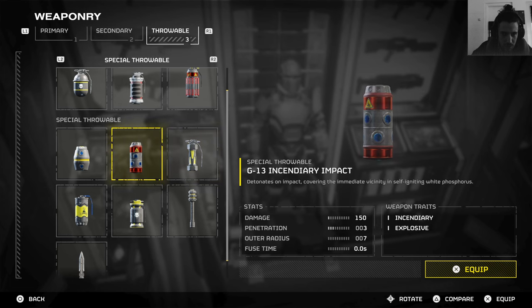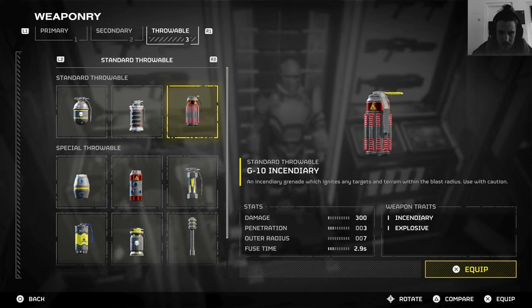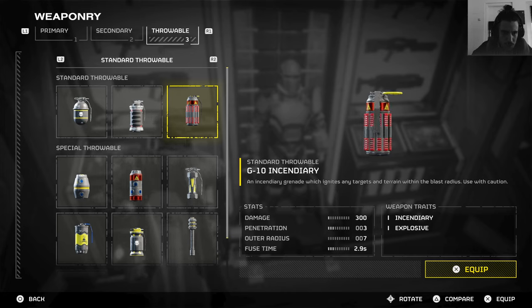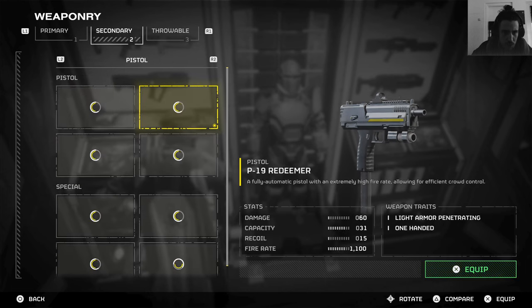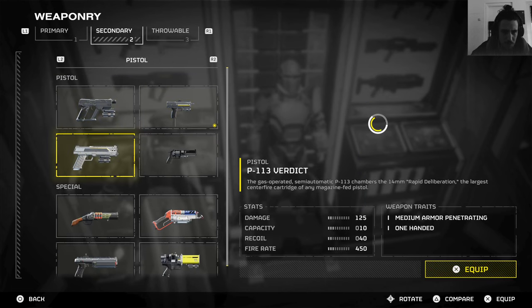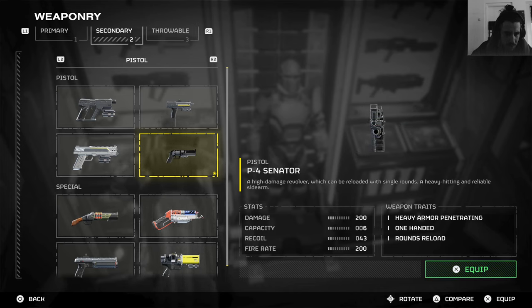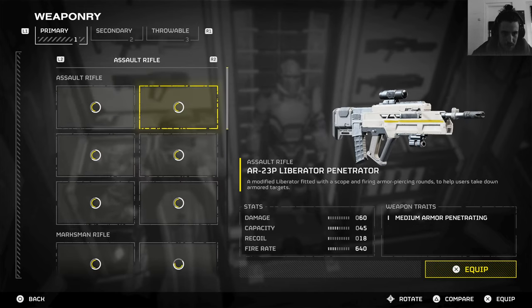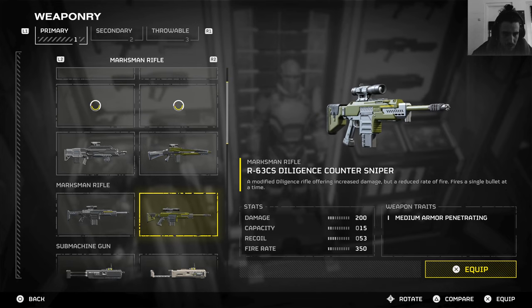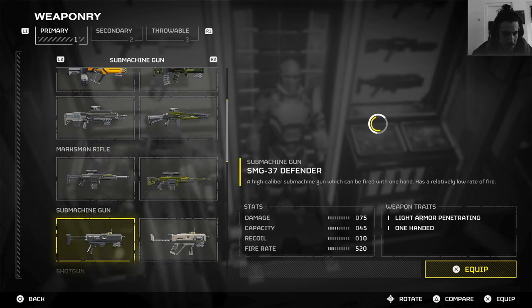Other grenades got more damage — high explosive 800 damage instead of 400. This one also got more damage, from 150 to 300. And one more grenade, I don't know which one. The senator got made better too, I don't know exactly what. Plasma weapons got good upgrades, and the tenderizer got some changes.